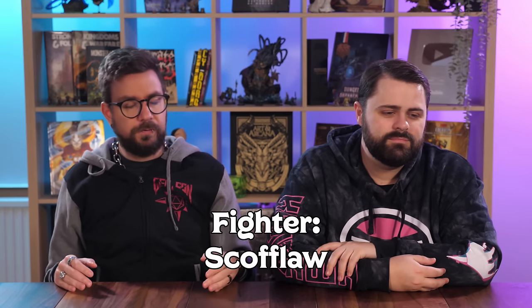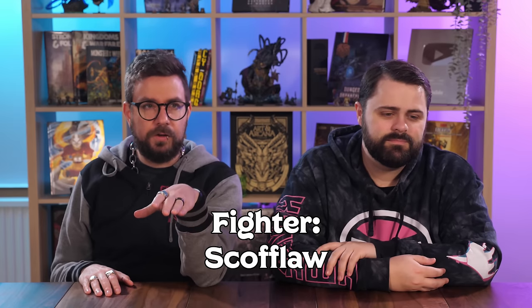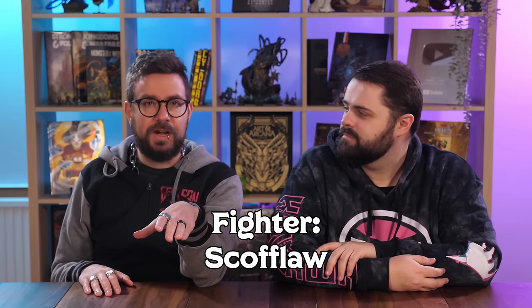With this cleric, all you need to do is get Spirit Guardians out, get Spiritual Weapon rolling, buff your allies, and then walk into the middle of your enemies and blind them. Blindness is a perfect mix of offense and defense — enemies have disadvantage on attack rolls while your allies gain advantage against the blinded enemies. Next up we have the fighter subclass, called the Scofflaw.